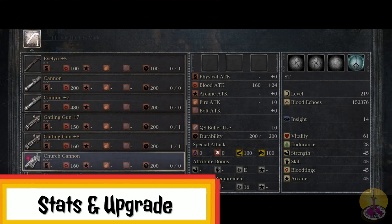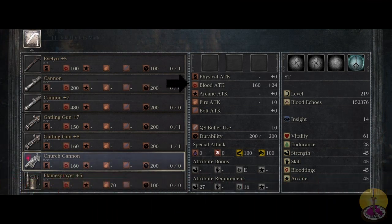Going on to the stats for the Church Cannon: the blood damage is slightly less than the standard cannon, although the bonus damage is slightly better — roughly double the bonus damage. Going on to special stats, quicksilver bullets cost only ten, so you can fire it three times. For requirements, you need 27 strength and 16 blood tinge — a little different from the cannon, which required more strength and also skill, while the old one didn't require blood tinge at all.